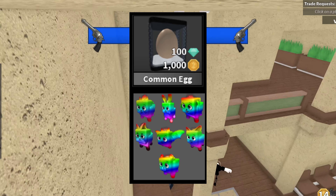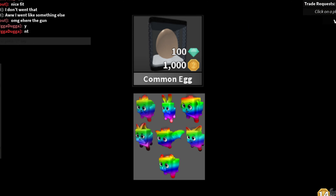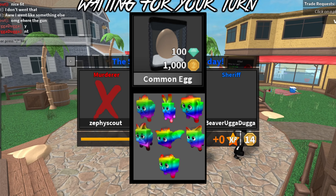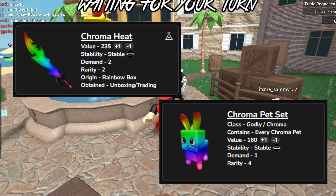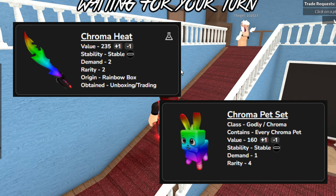You can also get the normal Fire versions of these out of that box, though they aren't as much value. Pets aren't exactly a lot of value, so I wouldn't suggest unboxing this — I would suggest maybe trading for these. Make sure you guys focus on unboxing weapons, because one Chroma like Chroma Tides or Chroma Heat could probably get you the entire Chroma Pet Set if that's what you want.